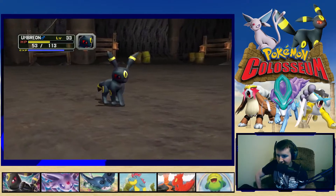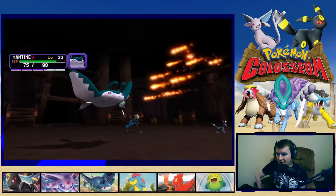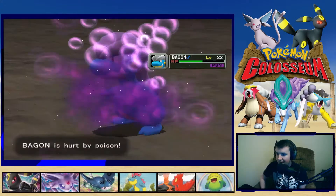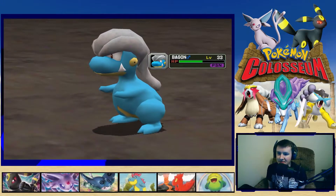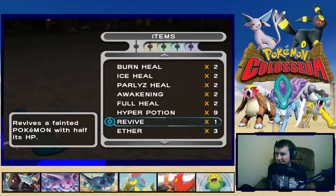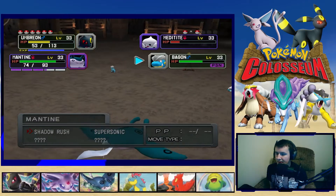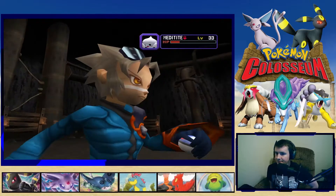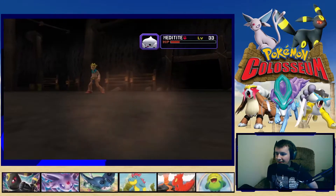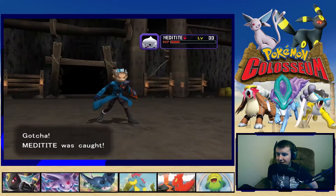Umbreon is getting his butt kicked right now — hit with recoil, and an Ember coming probably at Umbreon. Why would you attack a Water type with a fire move? The poison is doing a little chip. Let's use Umbreon's turn to throw the Great Ball at Meditite. Shadow Rush back on — first attempt, can we get him first try? Once, twice, three times — let's go, we caught him!